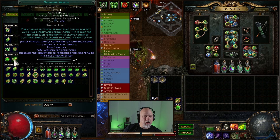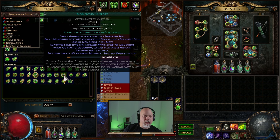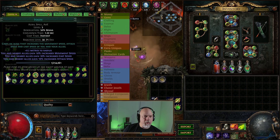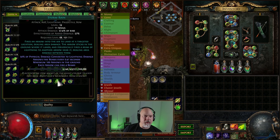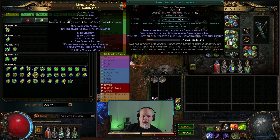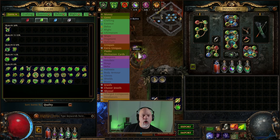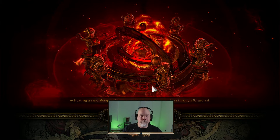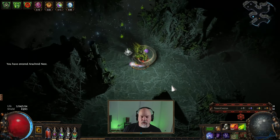Storm Rain is supposed to be where Toxic Rain is. The gist of it is you put a fire support gem in here that adds fire damage, put Storm Rain on so it's doing lightning. Then you have lightning and fire damage on your bow with that tincture - so it's all doing poison damage, or everything can poison. That's the way to say that.